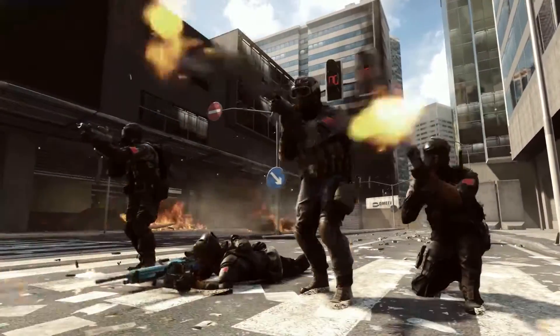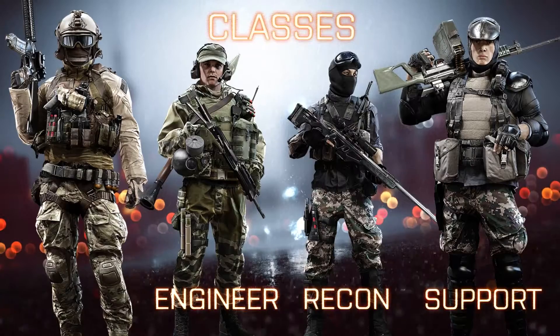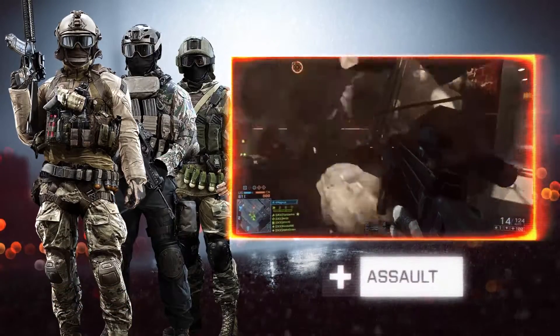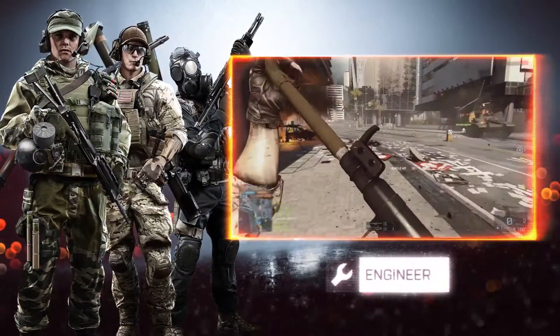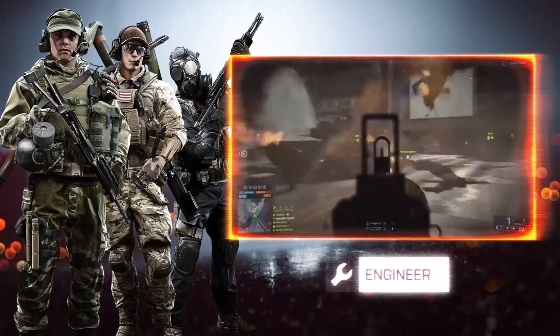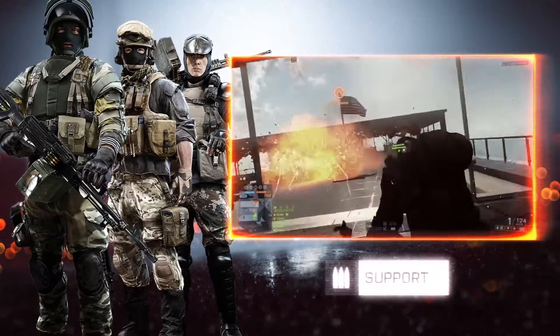You'll be presented with four classes to choose from: Support, Engineer, Recon, and Assault. The Assault class is versatile, giving you the ability to heal and revive injured comrades. Engineers are vehicle specialists — they can both take down enemy vehicles and repair their own. But if you prefer laying down heavy cover fire and replenishing your squad's ammunition, the Support class is for you.